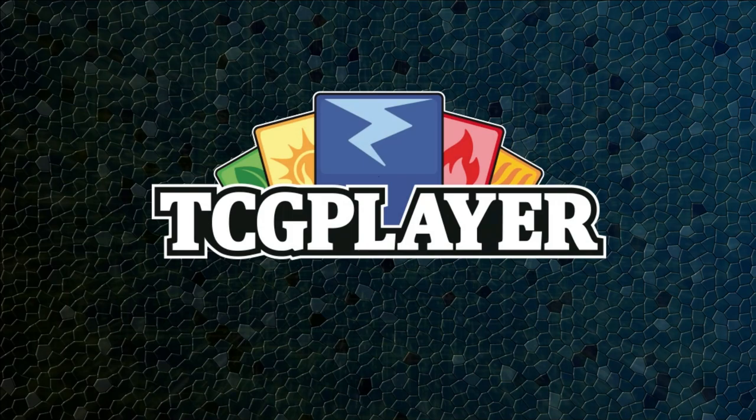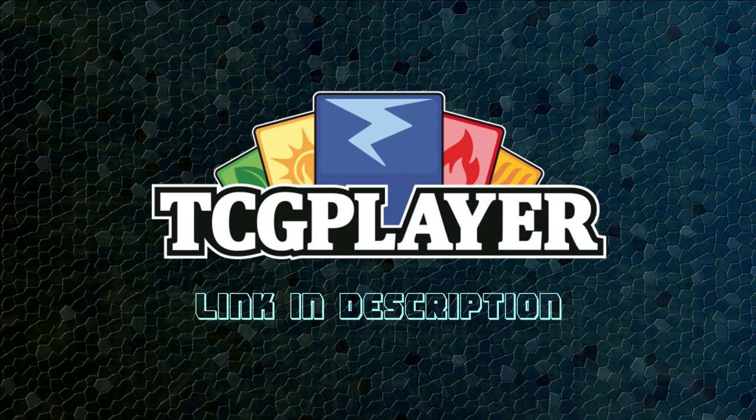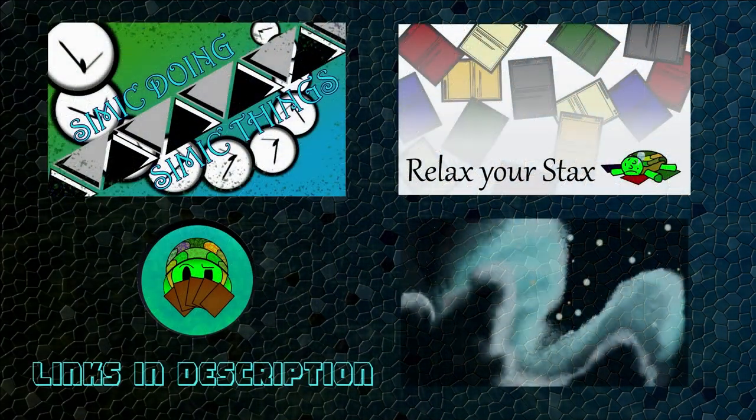Leaving those likes really helps us out, but another way to help us out is by using our TCG Player affiliate link below. If you're looking for singles, sealed product, or gaming accessories, please consider using our link to support the channel. We also have some playmats at inkgaming.com — hit the link in the description to check those out.